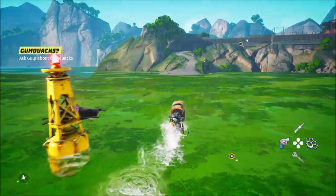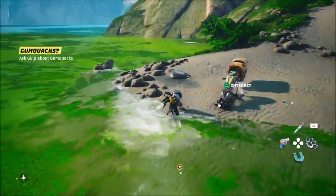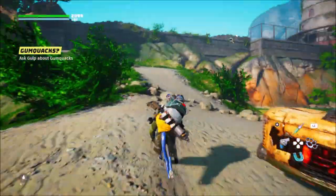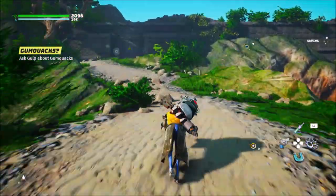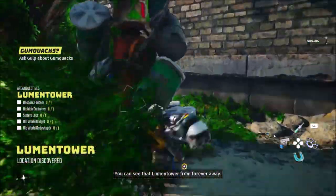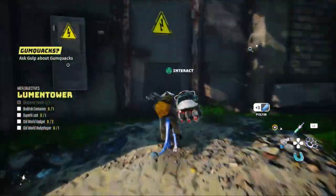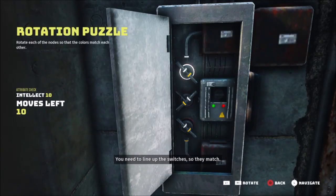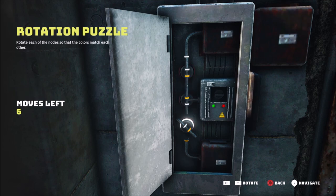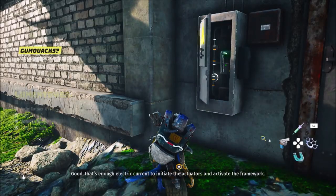We're here and we want to collect this spell, because these are valuable — you can sell them and they're also resources. Now we need to go in here and solve the puzzle to open the door.